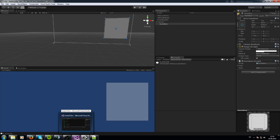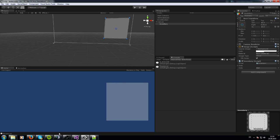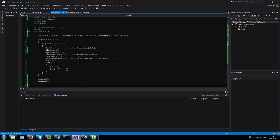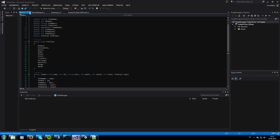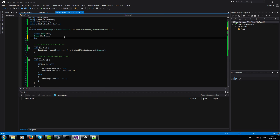We have added our first item to our inventory system, but we do not see the item yet. We have to change something in our slots group and in our inventory system as well. We need a slot number for every slot script, so we have to add a public slot number variable — 'slotNumber'.